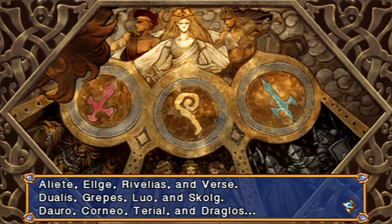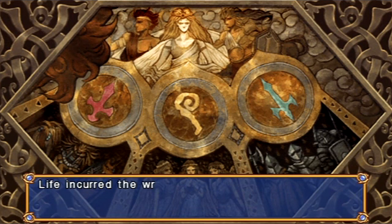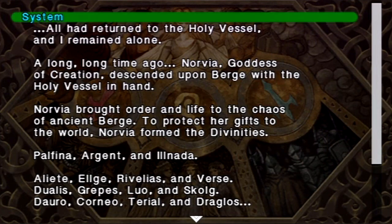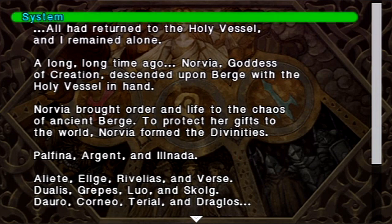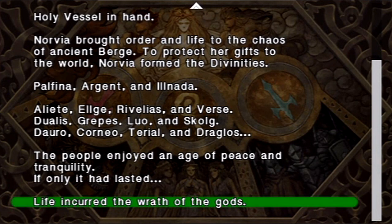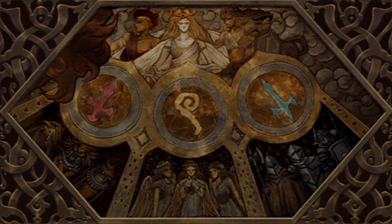Now, these are names of the divinities — so if you don't know what they are, well, if you're playing this for the first time, you probably don't. Don Corneo is a god? No, that's another game. One thing you can do here — if you press the square button, you can check all the previous dialogue. So if I skipped through something too quickly, I can just press that button and check out what I missed. I really like that — I've never seen that in a JRPG before.